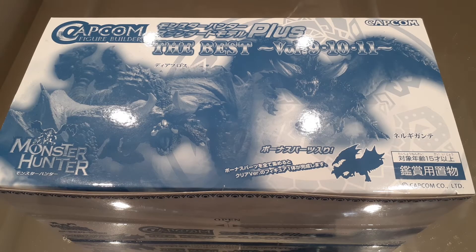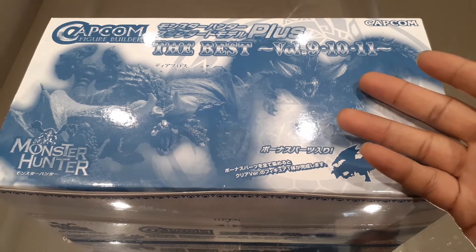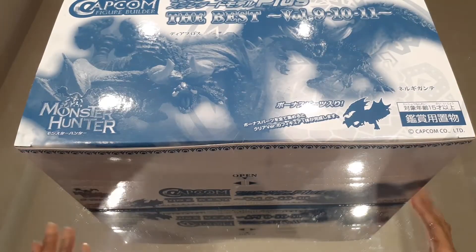Hello viewers, this is Wolf here with some more Monster Hunter collectible content. Today we're going to be taking a look at the Capcom Figure Builder Plus The Best Volume 9, 10, and 11. Essentially what this is, is another pack of those Figure Builder minis, but it's supposed to be a compilation pack of what they felt were the best figures from the Volume 9, 10, and 11 packs. There are some monsters in here that I didn't get yet in miniature form that I'm looking forward to, so I guess we'll just jump into this and take a look at what we get.